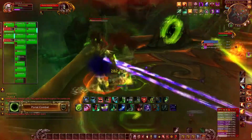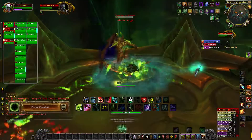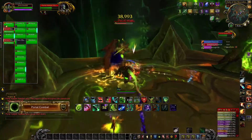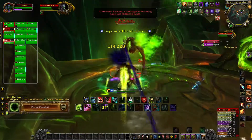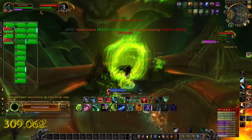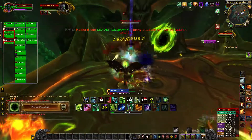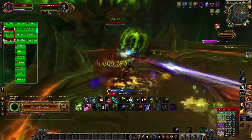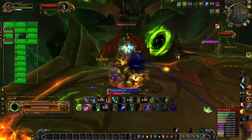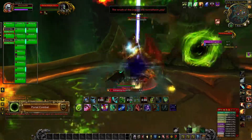When you get the debuff it will match the color of the portal you must enter before it falls off — that is very important and pretty much the most important thing about this achievement fight. Aside from the chaotic rift constantly pulling on you and the debuff, the fight will continue as normal. Simply DPS the boss down to earn the achievement.